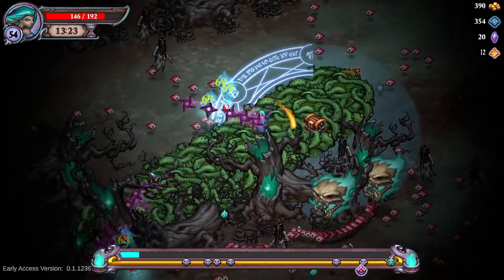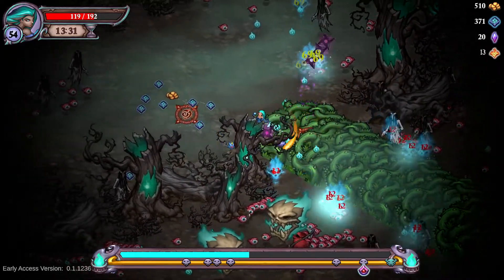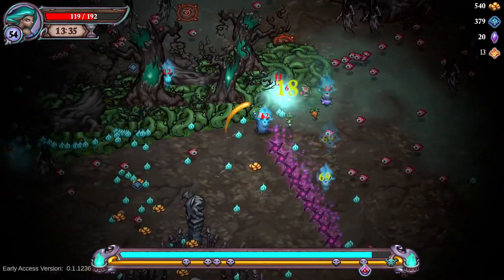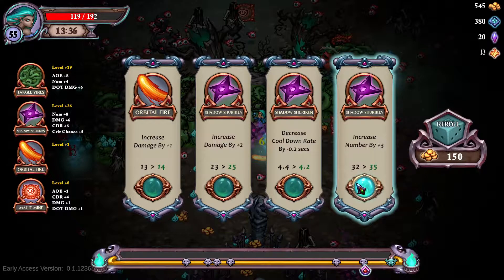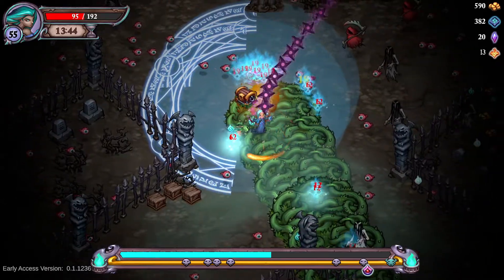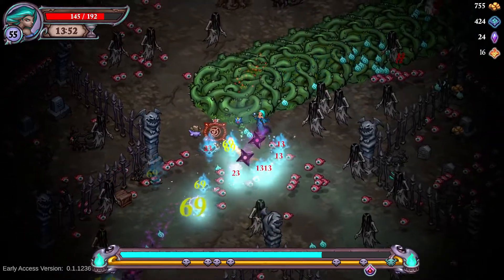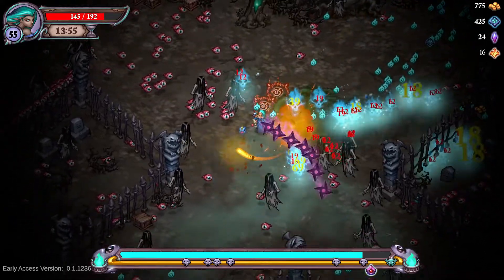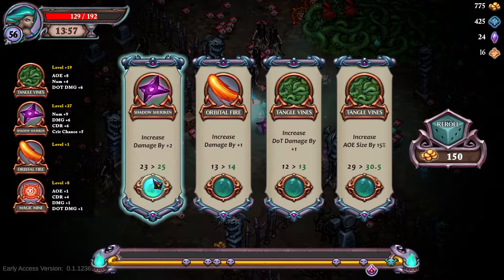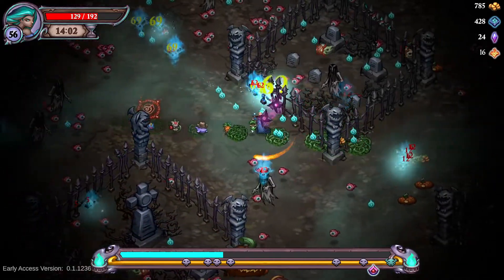The Vines can handle any hordes that we need to deal with. The Shurikens just can handle any larger enemies that come nearby. The ghosts with the giant purple cape — they have hundreds of health in this mode — get eaten up in fractions of a second. Nothing is standing up to the Shuriken onslaught at the moment. Let's see how big we can make these Vines — they're massive. We are dwarfed in comparison and they are just a safety zone.